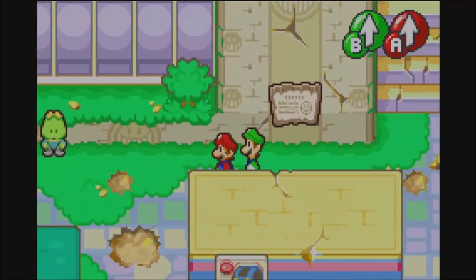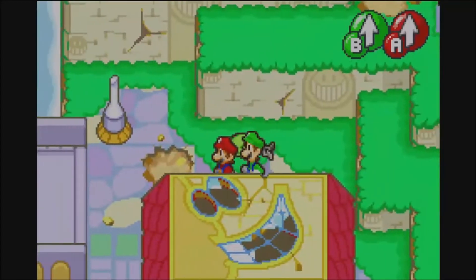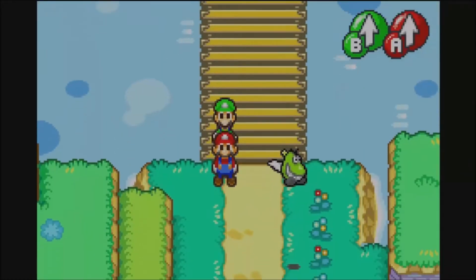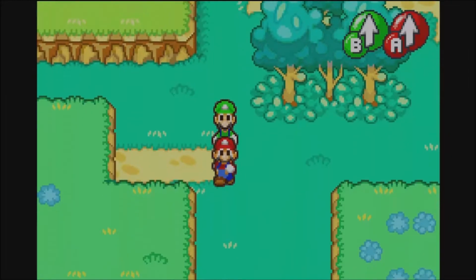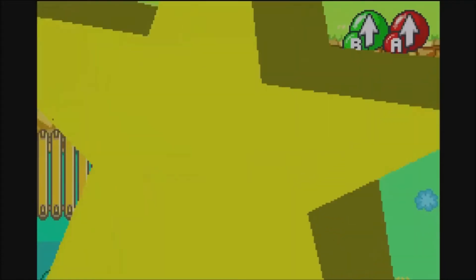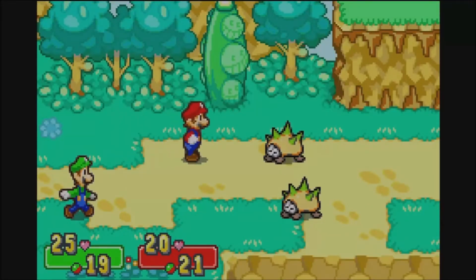So let's head back to the southwest, because now we have to get warp points and everything. We're going to Chuckolob Reserve. This place is actually pretty notable — it's been referenced in other Mario games. I think Paper Mario mentions it as well.